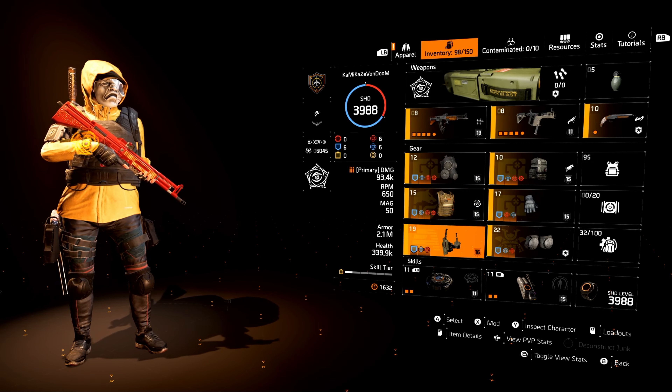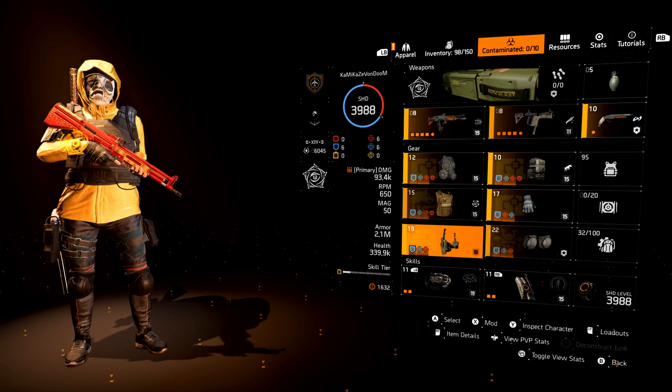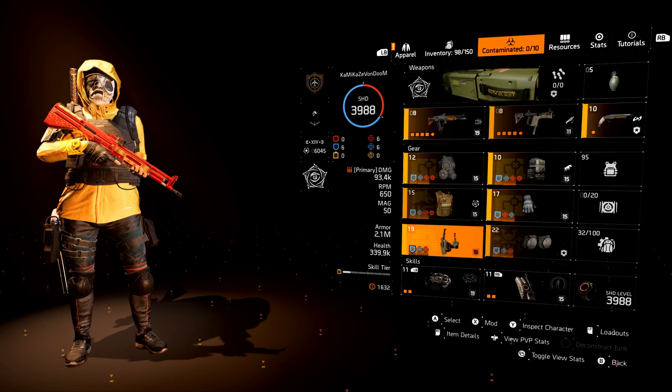Remember, Adrenaline Rush gives you bonus armor whenever you're within 10 meters of an enemy. But it is different in the dark zone — if you look at normalized stats, you get half of what you get in PvE. So it's 20% in PvE and 10% in PvP.